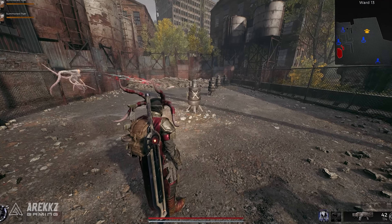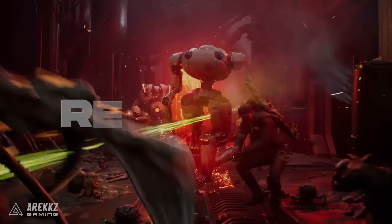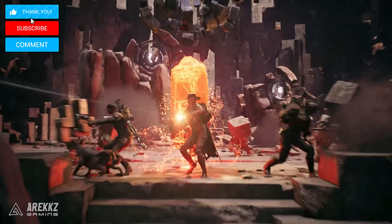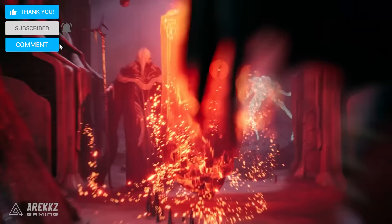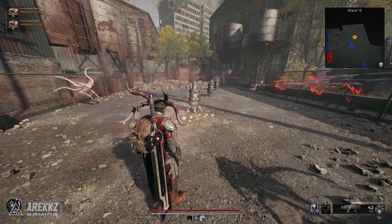Summoner builds have always been my favourite in games ever since the Summoner games for the PlayStation 2. Since they were pretty cool in the first Remnant game, and with this new game having a Summoner class itself, we had to try it out. It turns out there's also an insane synergy between the Summoner class and a certain ring that lets your summons deal up to and over 100k damage, as discovered by Karras on YouTube. Let's go over the items I'm using and how you can do this crazy combo to make your summons into the ultimate damage machines.